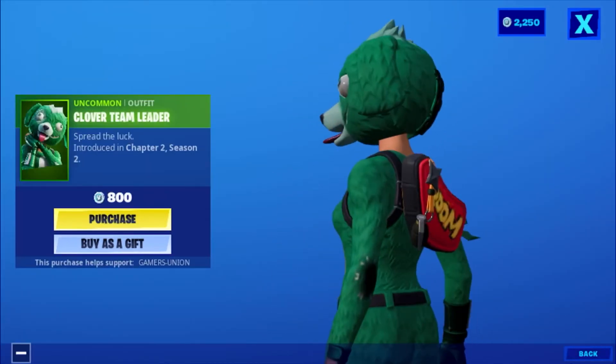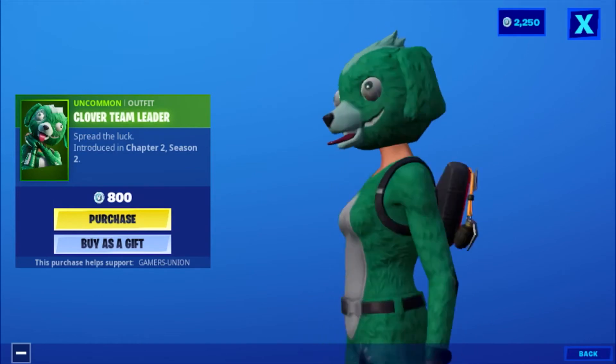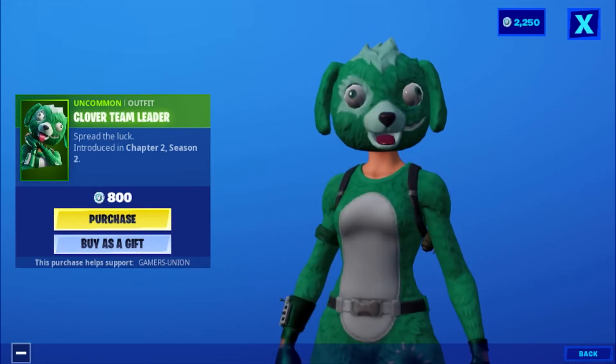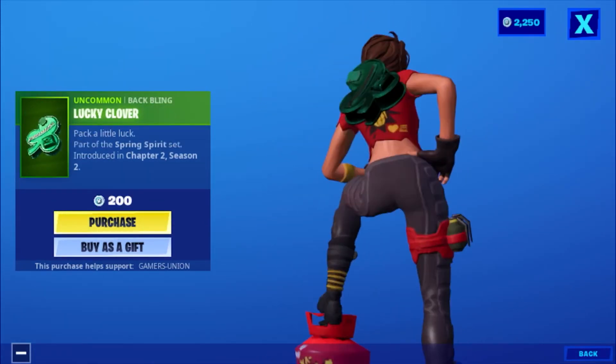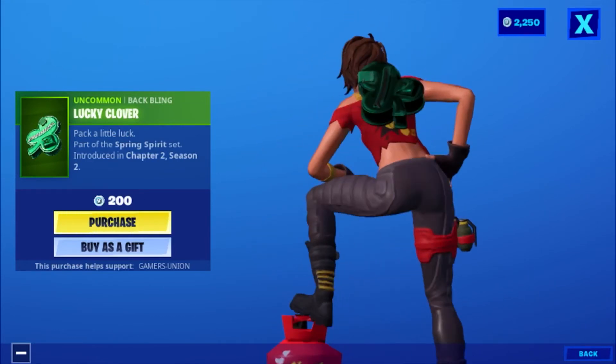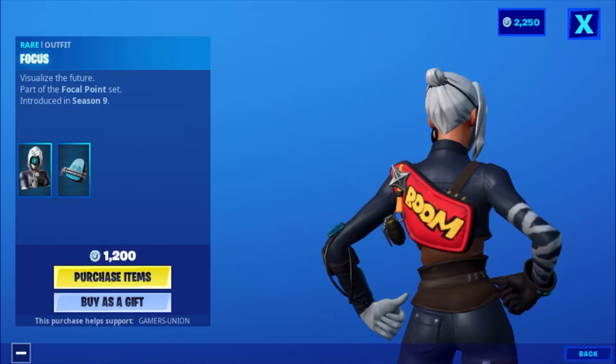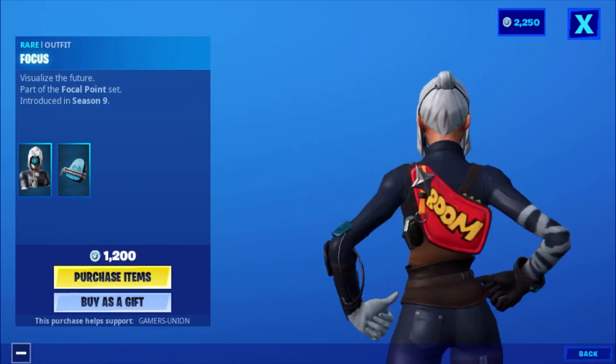Then we have the outfit Clover Team Leader — 'Spread the luck' — introduced in Chapter 2 Season 2, 800 V-Bucks. Then we have the back bling Lucky Clover Pack — 'A little luck' — part of the Spring Spirit set, introduced in Chapter 2 Season 2, 200 V-Bucks.